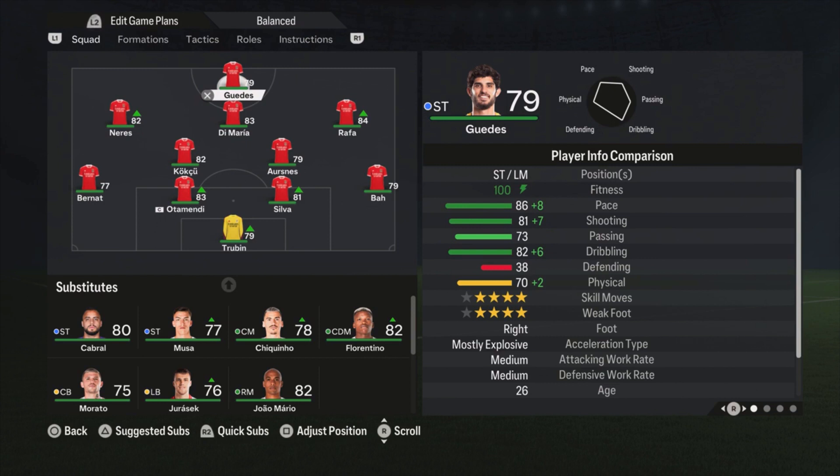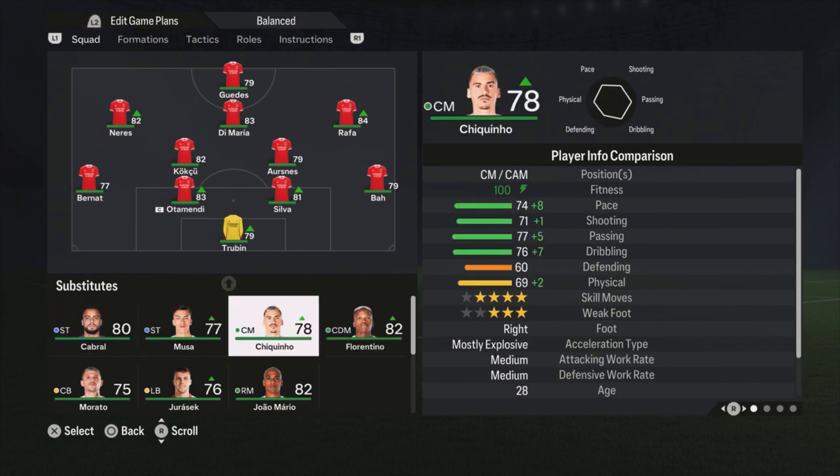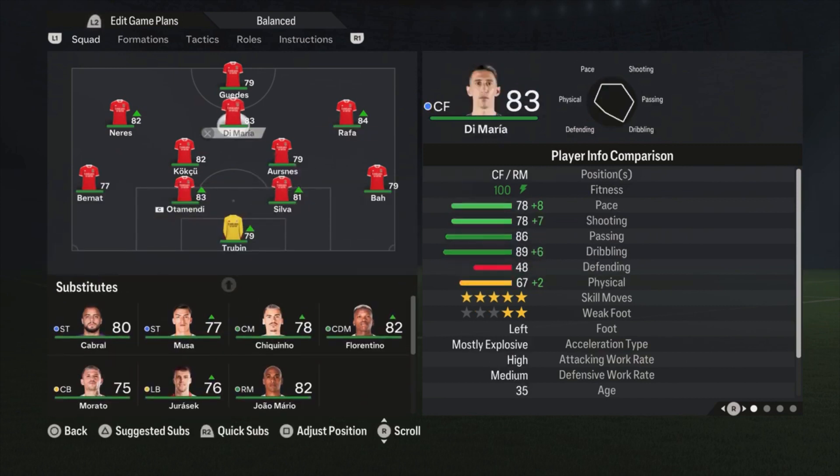I use Guedes because he is the fastest option — pace 86 — and he has 4-star weak foot and 4-star skill moves. I have liked this player for many years in FIFA, but for me especially the pace is key. I tried Cabral and Moussa but both were not the striker for me. We also have João Mario — he is not really a striker, but you could put him in Di Maria's position and play Rafa as a striker. But for me this four in front was working the best. I scored so many goals against Bayern Munich in online seasons, though I also conceded a few because this setup is really attacking — I will show you later why and what you can do about it.